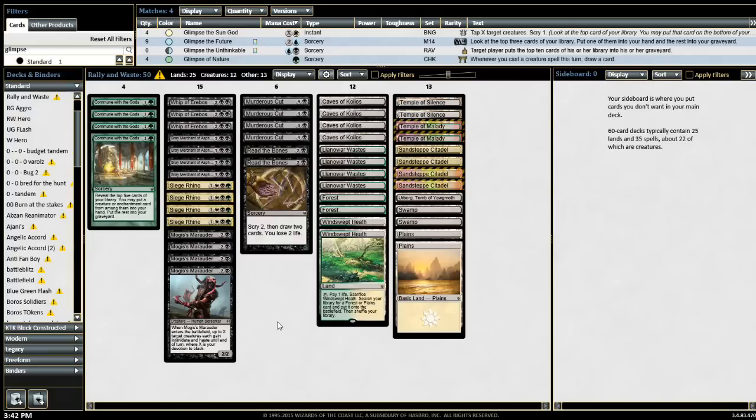If you have any ideas, please shoot me a comment on the video below. For the last 10 slots: 4 are going to Rally the Ancestors, 1 or 2 will go to Tasigur, leaving 4 flex slots. Those could be cards like Sorin, or removal like Hero's Downfall or Utter End — just something to help stabilize. End Hostilities or Crux of Fate would definitely go in here to wipe your opponent's board. You could also go Bile Blight or Drown in Sorrows, or just another self-mill card.